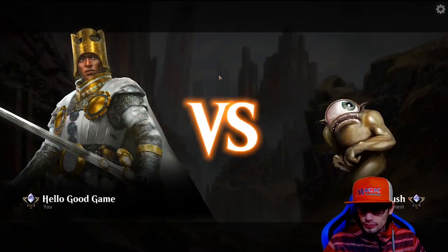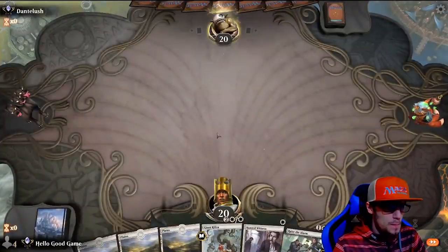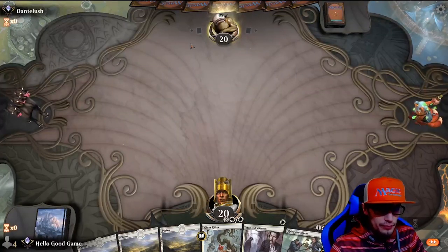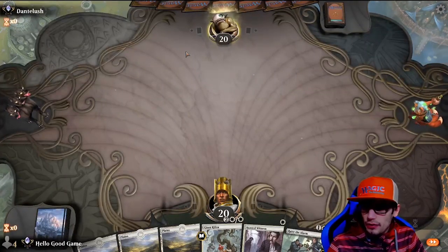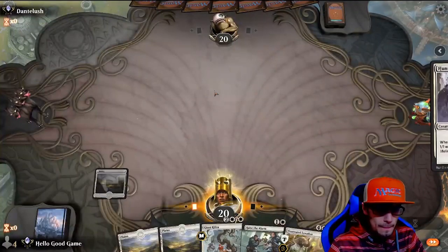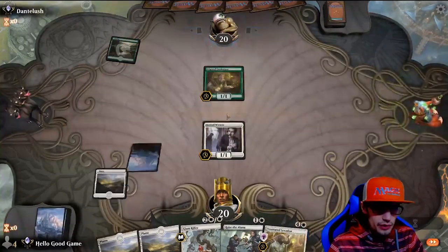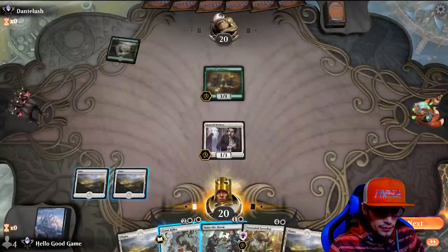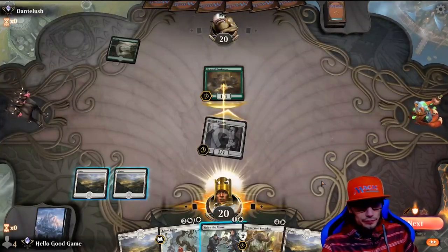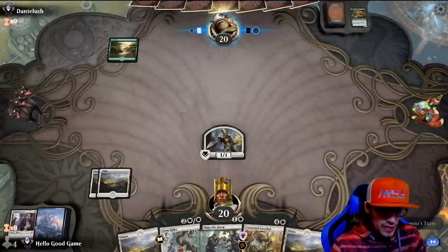Alright, we're going 2-0, just obliterating our opponents. Let's see if we can do three, and then maybe even four if it goes quickly enough. We do plan on hitting Mythic today or tomorrow with this deck. We've been playing a lot of different decks recently trying to settle in on something we enjoy, and so far this is feeling the best. We're still running from sweepers — Deafening Clarion destroys us. We'll offer to trade with his Edgewall Innkeeper — I know he's not going to do it.